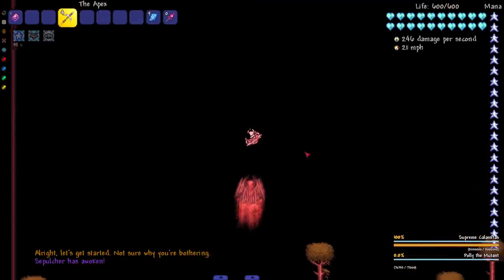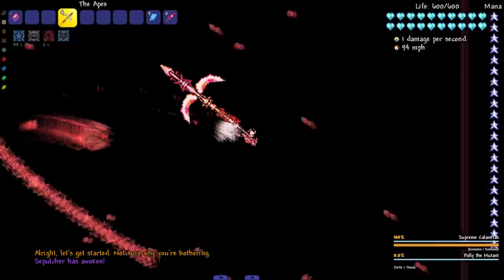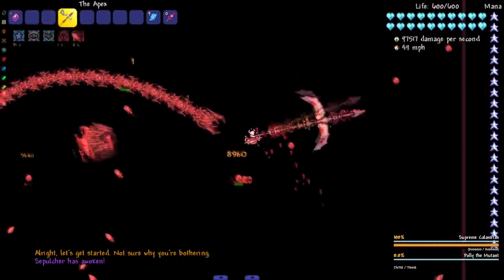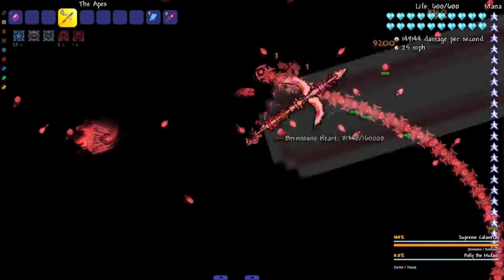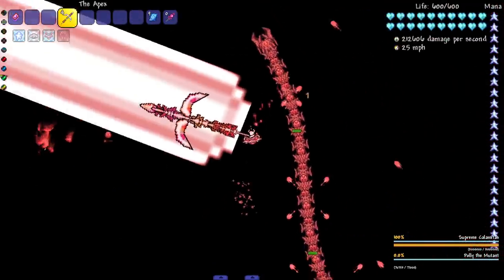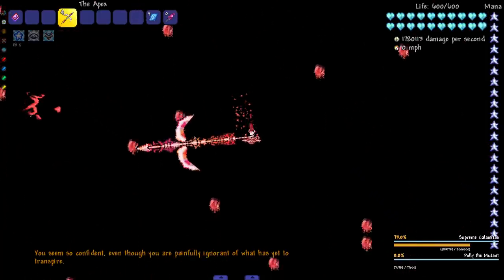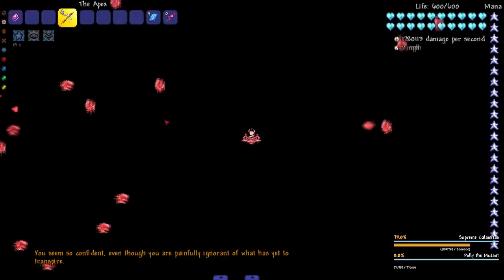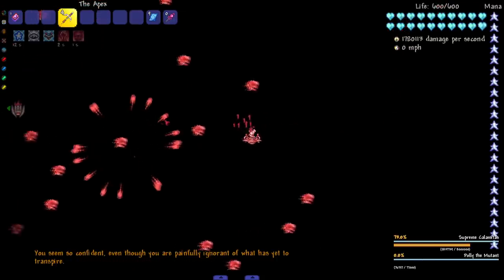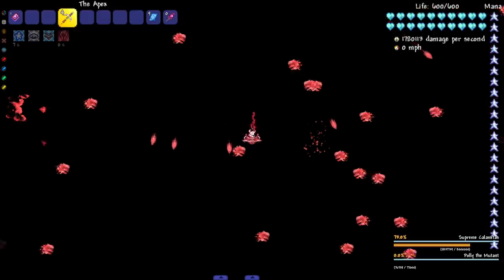Can I kill the Sepulcher? Something is not working here. I think I know what's going on - wait, never mind. I don't think Supreme Cal and the Sepulcher like beam weapons, and that's why it was getting interrupted. That's what I'm assuming. I'm pretty sure you can't even use the Last Prism on Supreme Cal - I don't know, don't quote me on that.